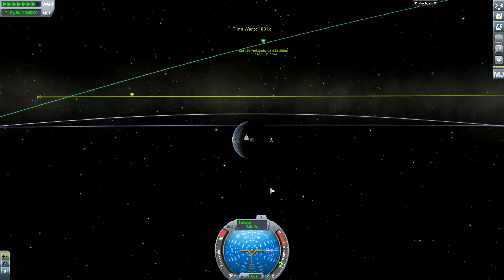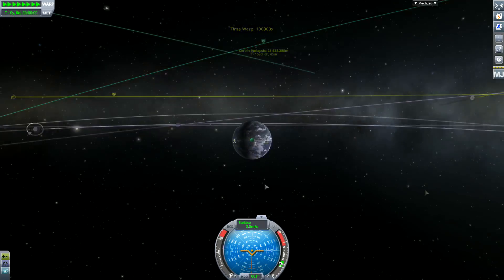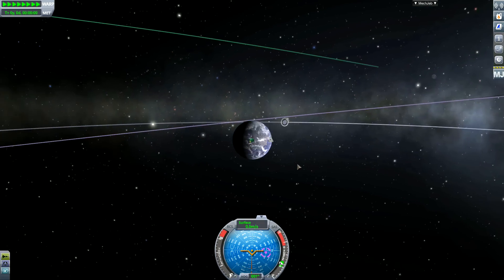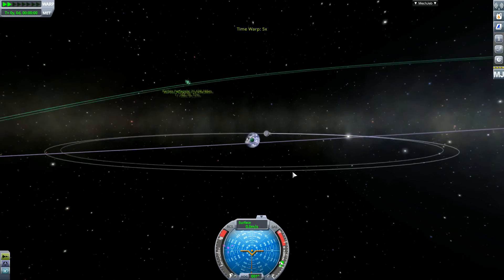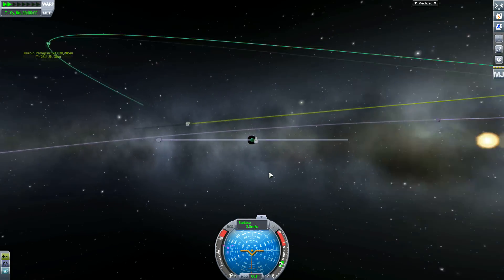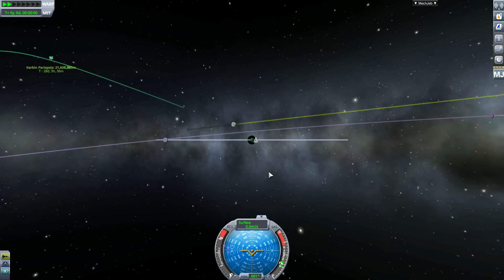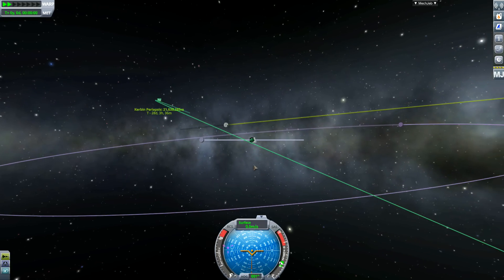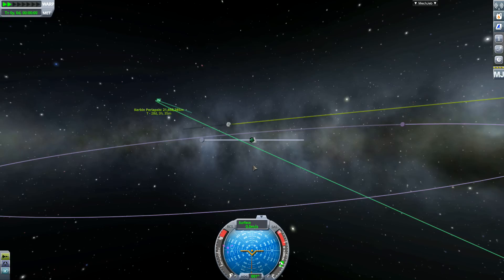Hello guys - yes, you have read right. We are going to find an asteroid, dock to it, capture it, bring it into orbit around Kerbin, mine the hell out of it, and then bring it back to the Kerbal Space Center. The last bit was sort of last minute - could I do this? I think I could. Yes, let's bring the rock back home.